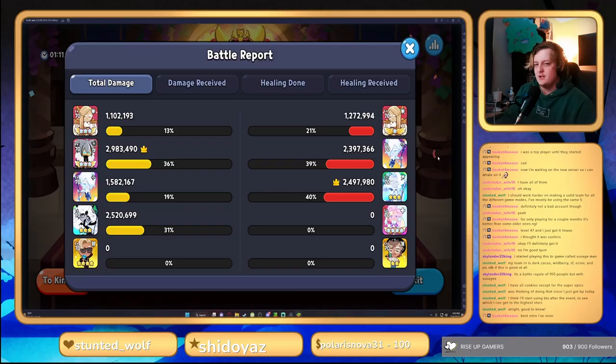That boy Sherbet absolutely popped off — that's the first one on the board! Looking at the damage: Sherbet did 1.5 million, actually a bit lower than he normally does. Werewolf takes home the crown for top DPS with 2.9 million damage — absolutely slapped the enemy team.